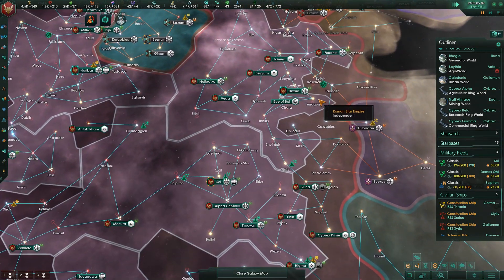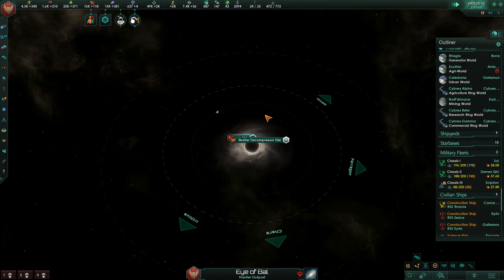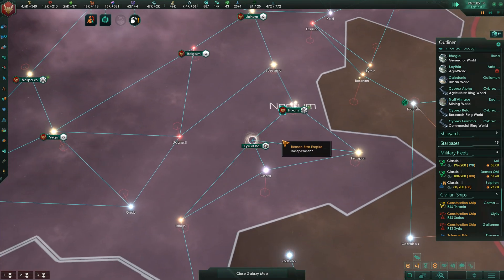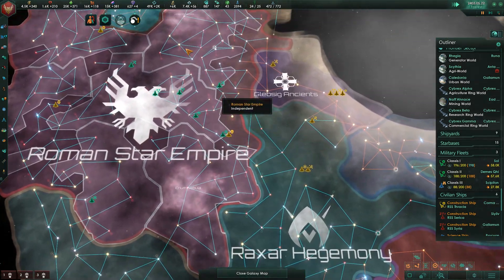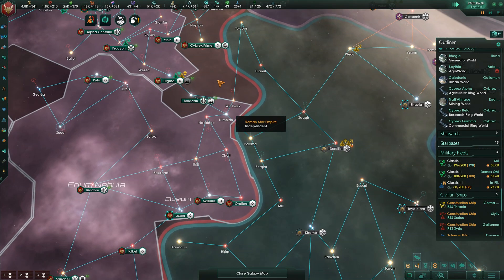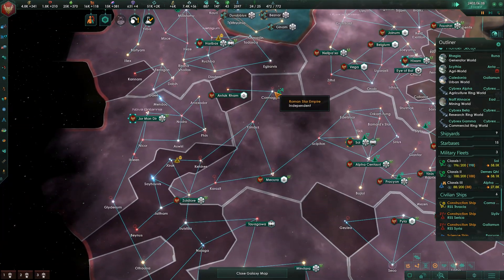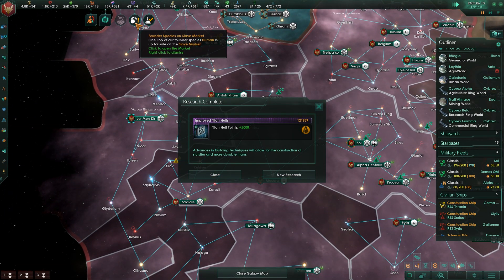We are 500 days away from the completion of the Matter Decompressor site in the Eye of Ball system, and we are 1,000 days away from finishing our ring world. Once that's done, we will have a build slot available for the Dyson Sphere in Cormagian.